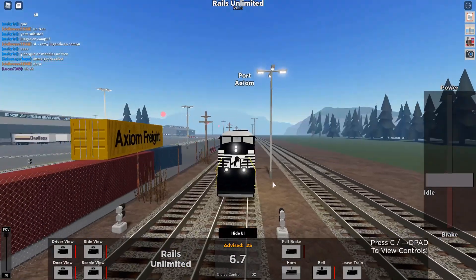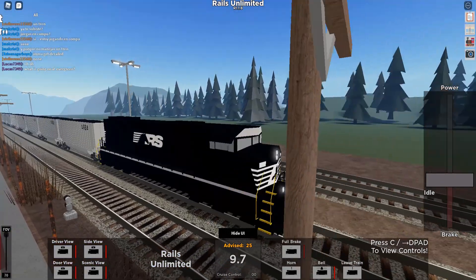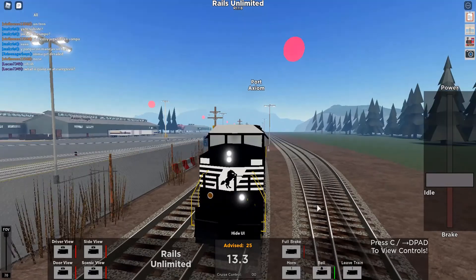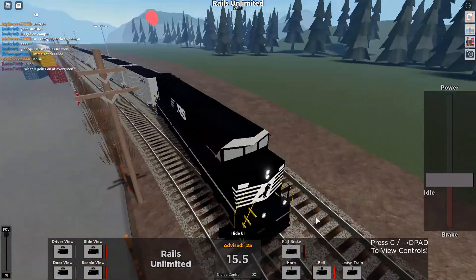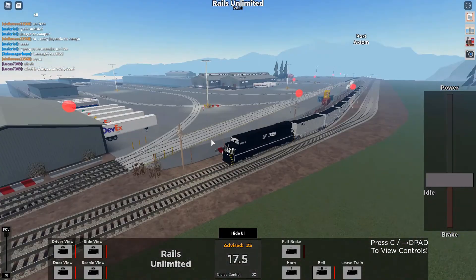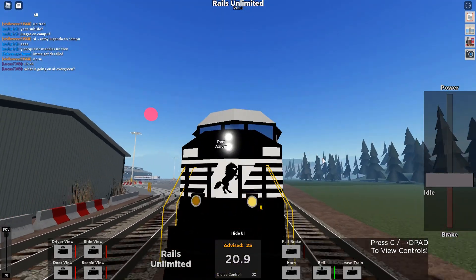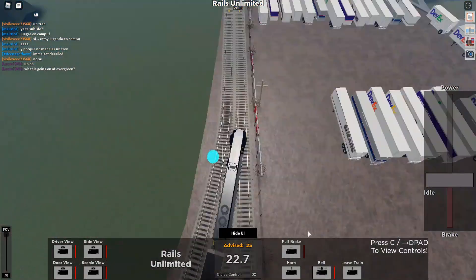Obviously every train in this game has a horn - this one sounds pretty realistic. And every train has a bell, which most Mind the Gap trains lack because European trains mostly don't have bells, which is why they lack in that department.